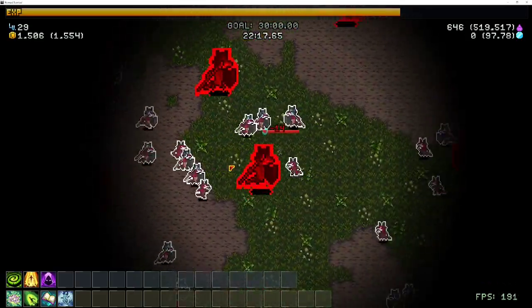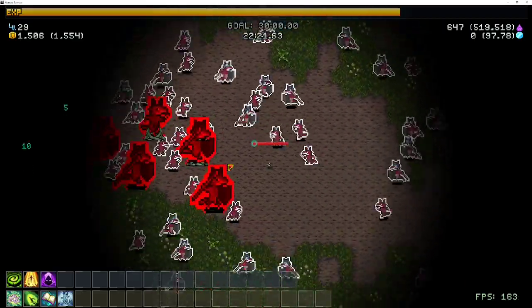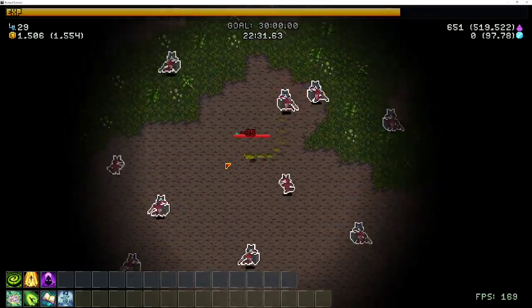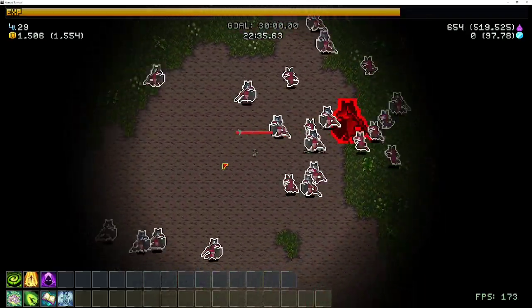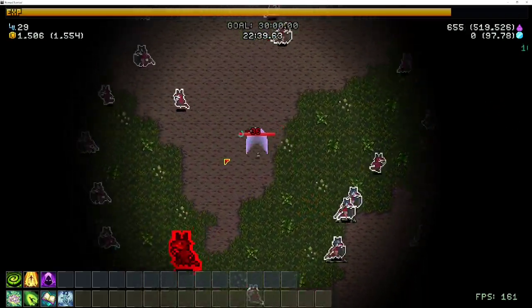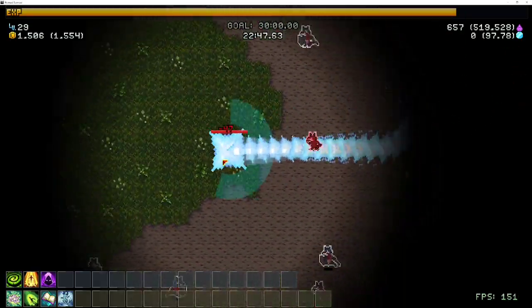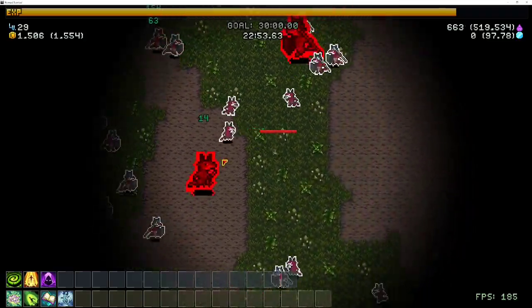With chests, just make sure you take whatever relic you can that's not going to impact your damage. If you can get Ascension or Immaterial Cloak, those are going to be fantastic. Ascension gives you 50% movement speed, and Immaterial Cloak reduces the cooldown for the first relic. So those two are pretty strong. Immaterial Cloak is super duper good in this situation, and Ascension is very strong.